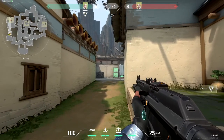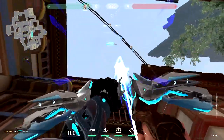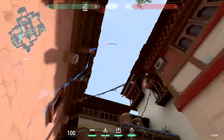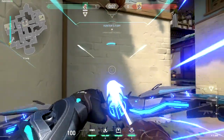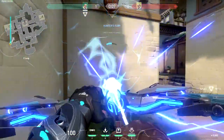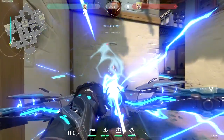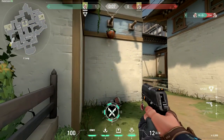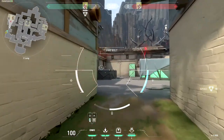His ultimate ability is called Hunter's Fury. He pulls on his bow and fires it like an ion cannon that goes through walls for up to three times, which deals 80 full damage each. Once you get hit by his fury, you will also get scanned. So prepare to run from his second fury, because it's probably going to be the killing blow.